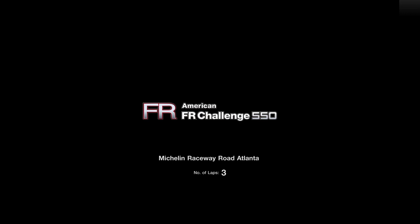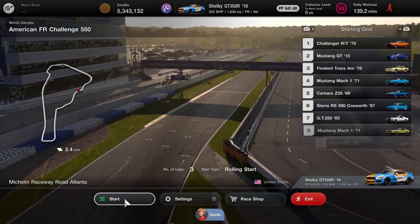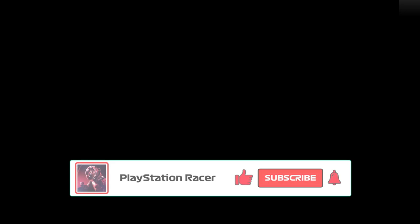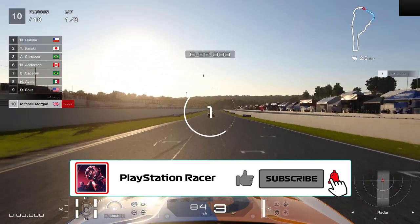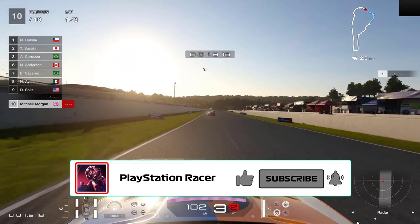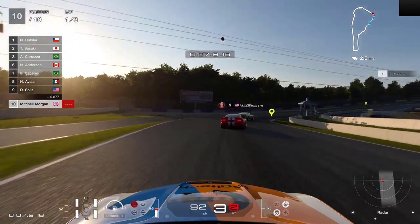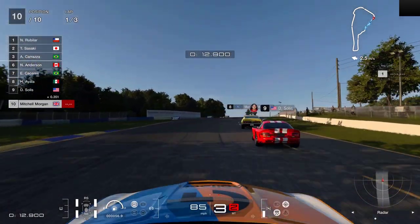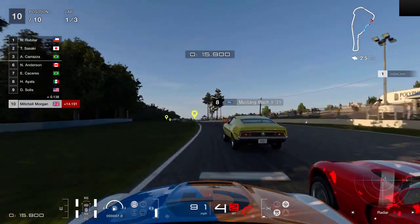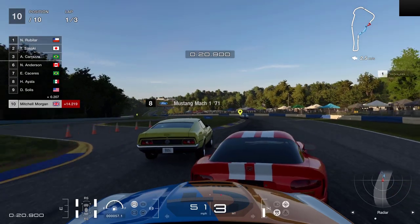So this is the FR American Challenge 550, Michelin Raceway Road Atlanta, three laps. Let's get to it. We don't need to worry about fuel saving on this one so I'm just going to stick with the radar. I did say that we were new to this track, but I've just realised that I have run this on one of the daily races a while ago. It was quite a while ago.